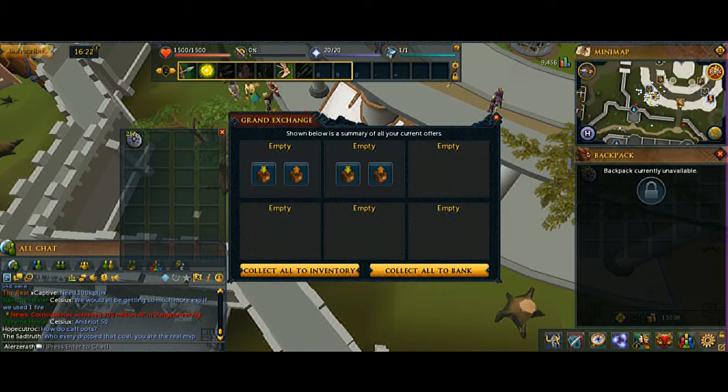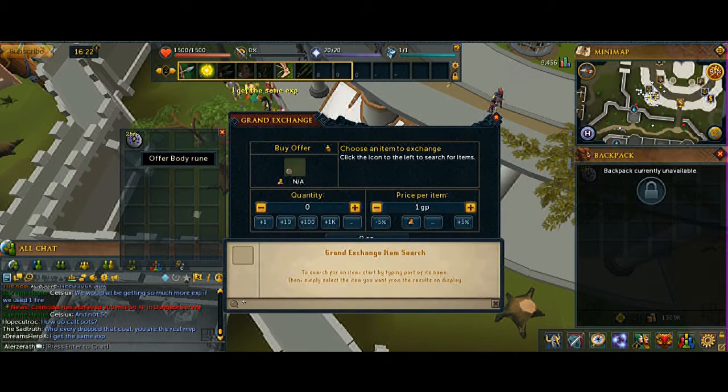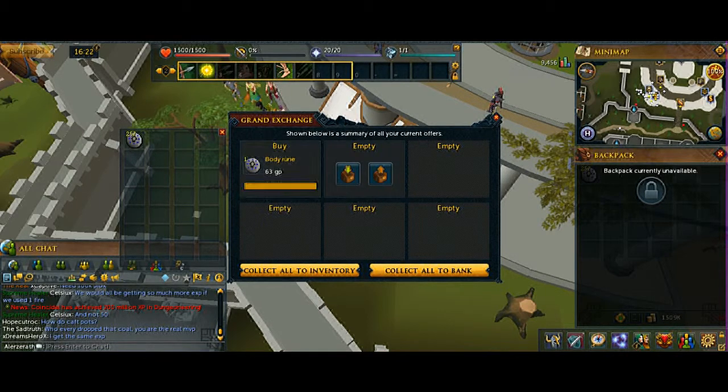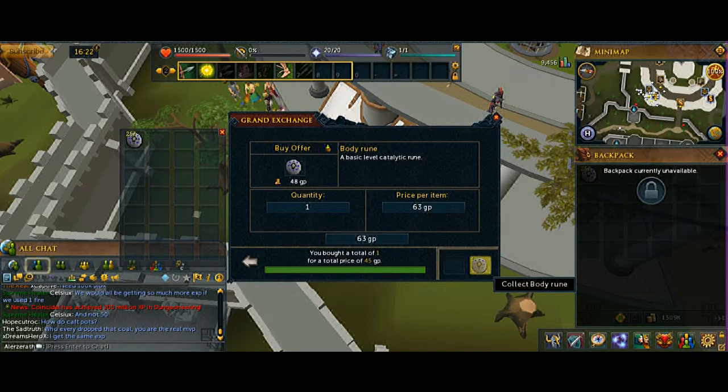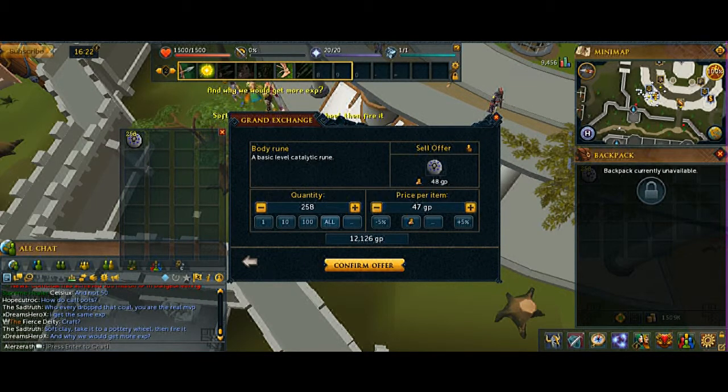That's a buy offer. I need to find how much — I put the upper limit at 45. Yeah, 45 is actually pretty low, so 47.